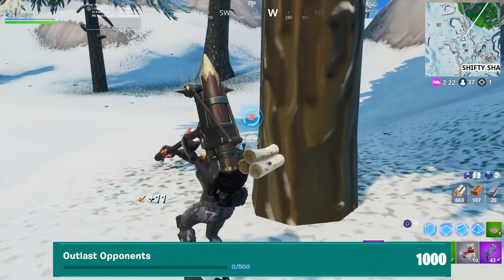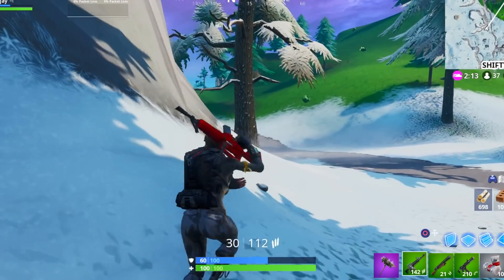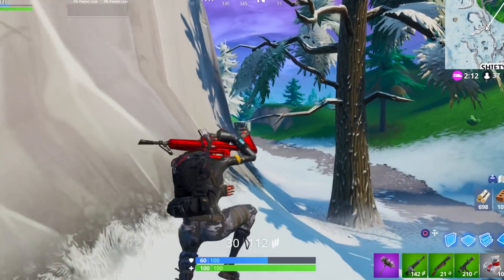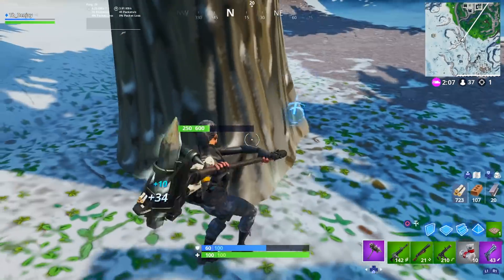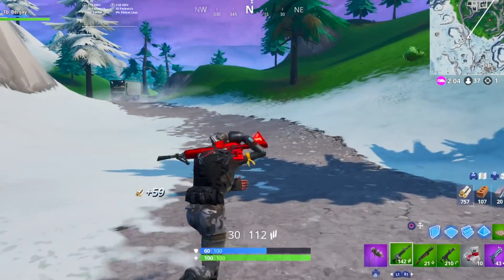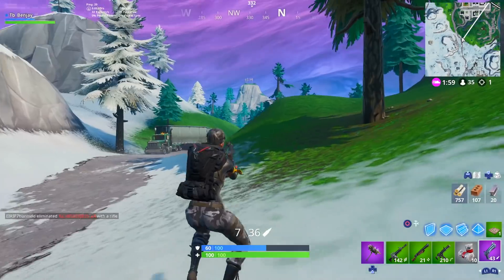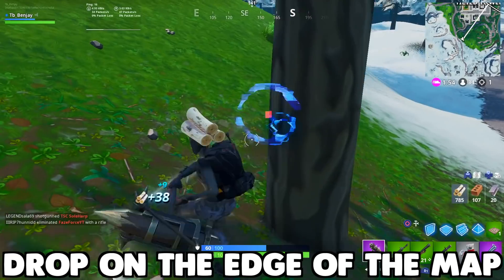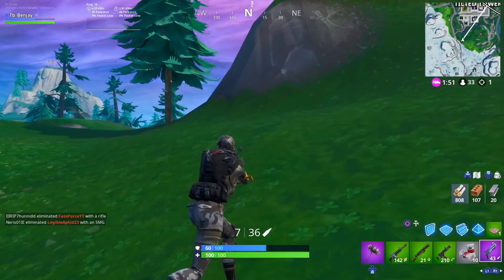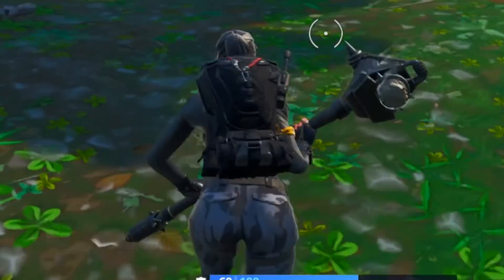The next challenge is to outlast 500 opponents. You'll probably complete this naturally just by playing the game and trying to place top 10 in duos and squads. Even if you're the worst player in Fortnite, you can complete this pretty easily. If you want to speed it up, drop on the edges of the map at locations like Lonely or Snobby and avoid early fights.